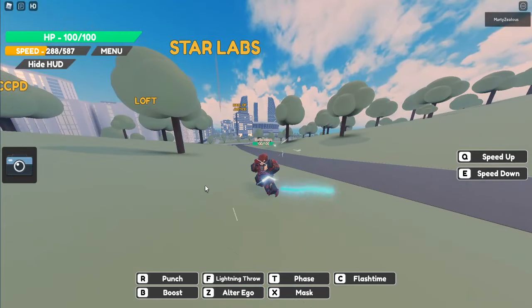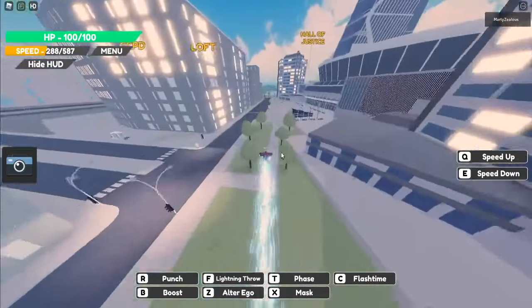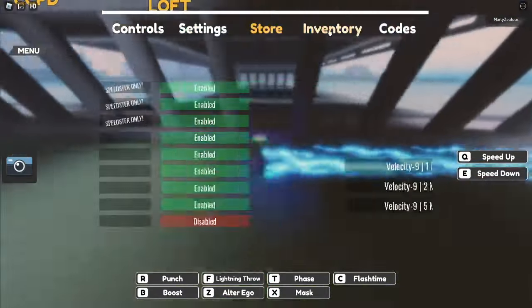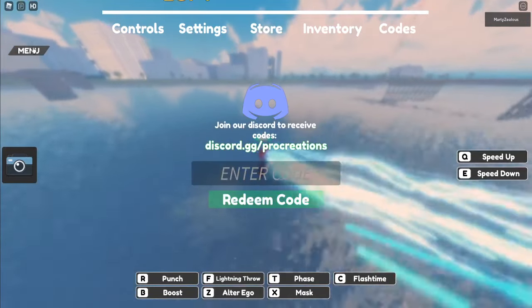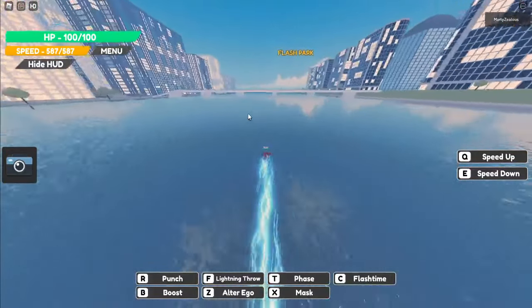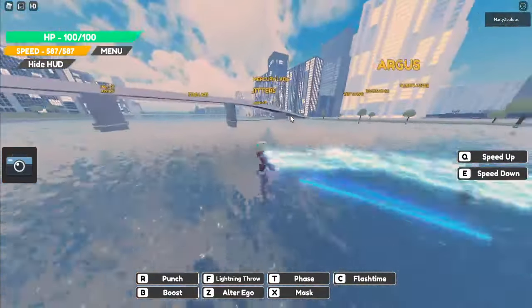Welcome back guys to a brand new video. I'm going to be showing you guys some cool things you can do in season two. Before this video starts, I want to give you guys two codes if you haven't claimed these already. The first code is 'season two' — you just go over to codes, type it in, and press redeem. The second is 'infinite earths' — press redeem. I already redeemed both, but that'll get you seven minutes total of v9, so make sure to claim those codes.